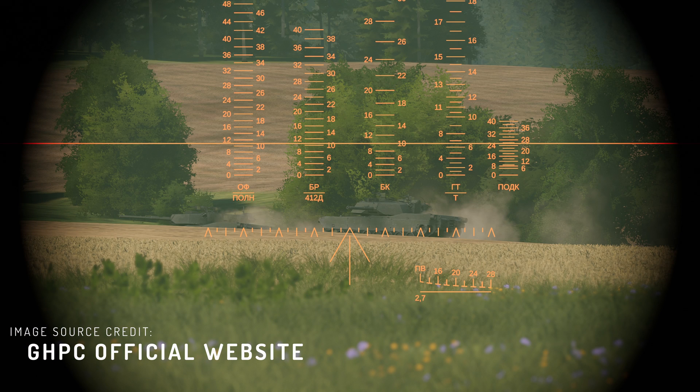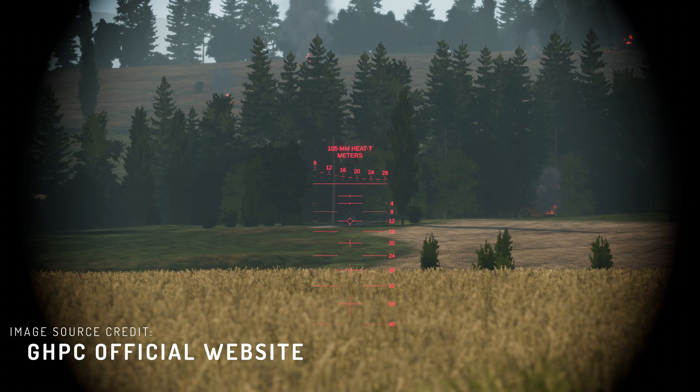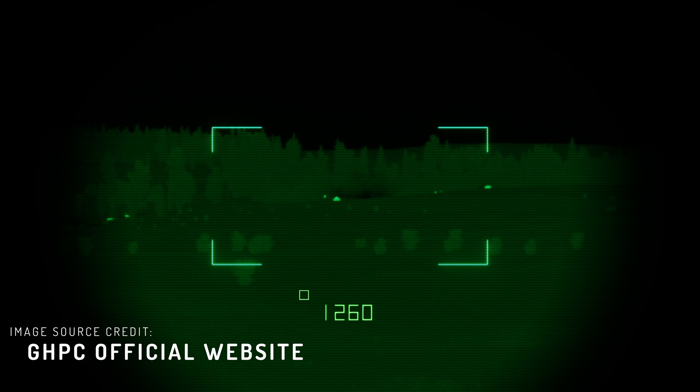In Gunner HEAT PC, there are various forms of gunner sight interfaces. Each system includes unique approaches to target acquisition, target ranging, and even target tracking in some cases. The developers have put forth an incredible effort in conveying these for each of us to enjoy in the game.